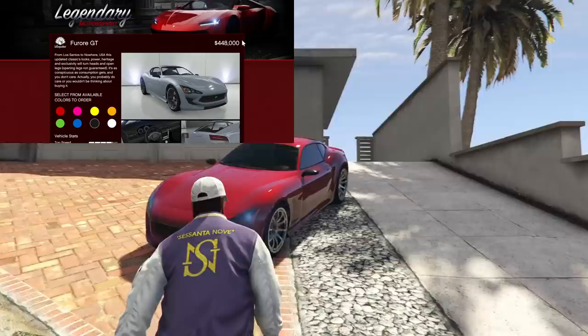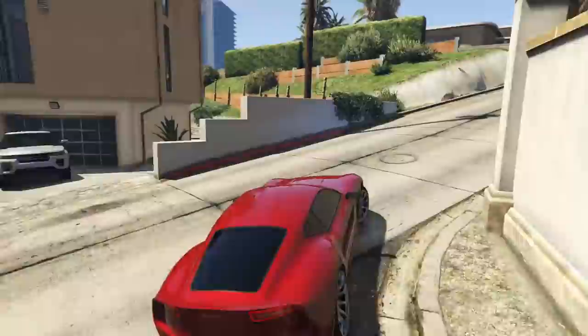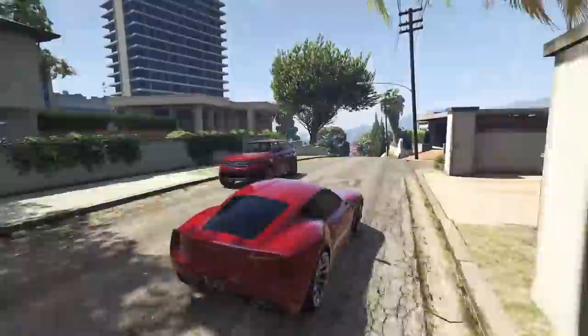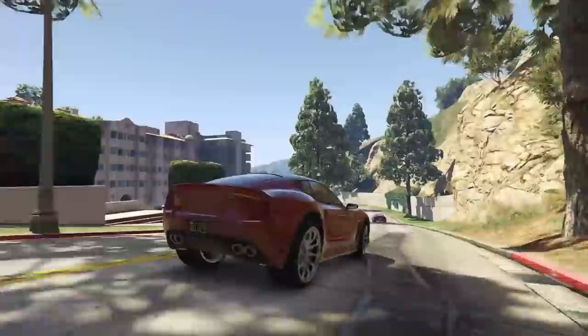Next up we have the Lampadati Furore GT. The Furore GT is a pretty underrated — or definitely underappreciated — car in Grand Theft Auto Online. This thing goes for $440,000 and it is of course in the sports category. Unfortunately it has absolutely no customization that you can do to it, but that's not really why you buy this car. In my opinion, it's a fantastic looking car without any additional customization. It also sounds really, really good — the turbo sound is crazy on this car. Pretty much every sound on this car is crazy.